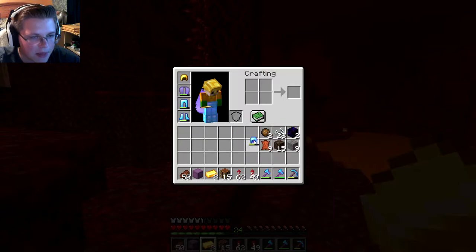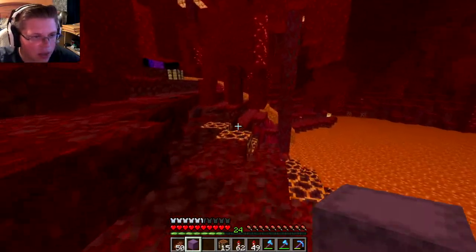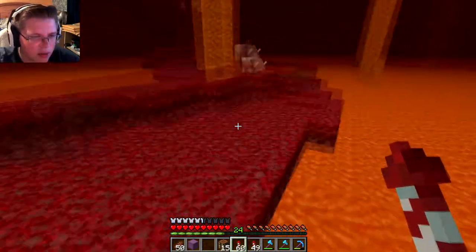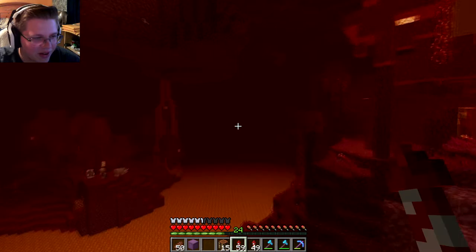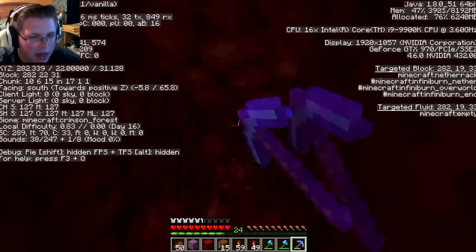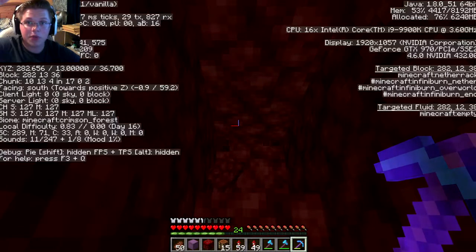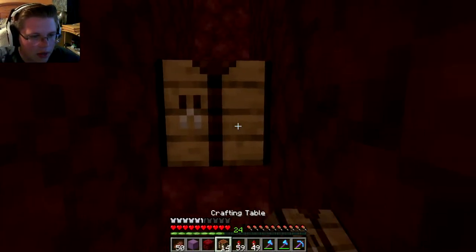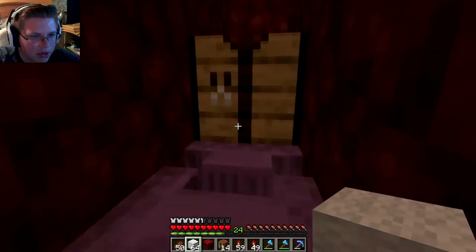Let's go down to the mines and get some netherite. That's a hoglin beast — another new mob — and it will attack me with no remorse, so I'm going somewhere else. To get netherite, go to level 12 because that's right between the bottom and lava pools, giving you the best chance to find it. I'll grab some wool and logs to make beds.